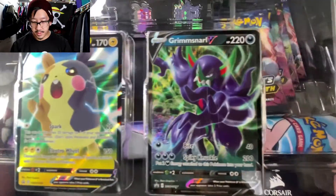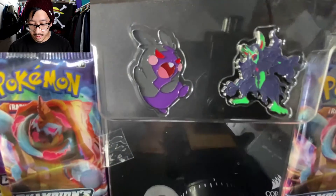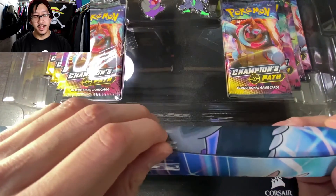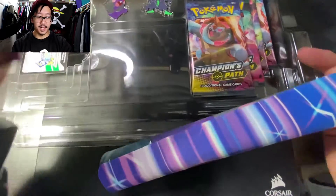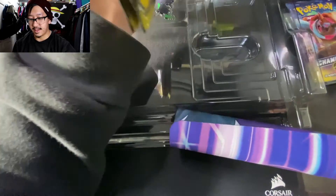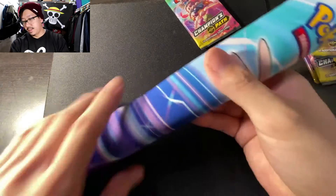There we go — so there are the two promos: the Grimsnarl V and Morpeco V. I'm not going to be taking them out of the plastic casing. We still have the pins — up close we have the Morpeco and the Grimsnarl. One of the things I was really excited about in this box was the play mat. I don't have any play mats since I started opening packs again — I've been using a Corsair mouse pad for all my openings. I'm really excited to get something official. There's also a code card for you guys.